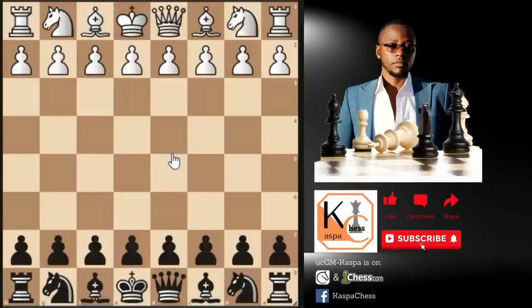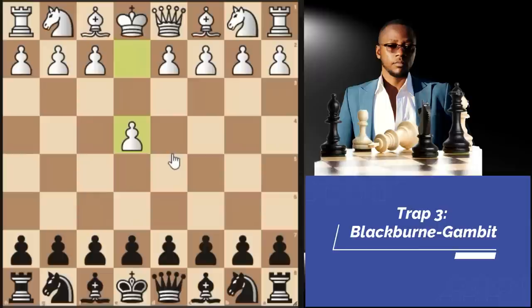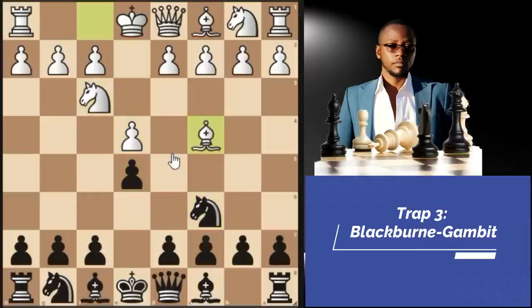Trap number three. This happens in the Blackburne Gambit. White starts with pawn to E4, we go E5, knight F3, knight C6, then bishop C4. Now, instead of playing the Two Knights Defense with bishop C5, we go knight D4 immediately. I know this is a very dubious opening, but still playable in rapid, blitz, and bullet games — and there's a way to hold the position even in classical matches.